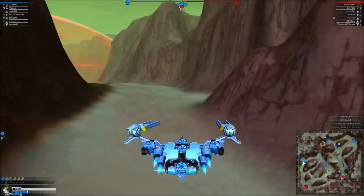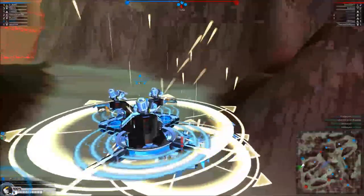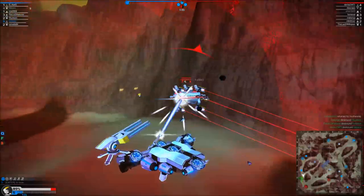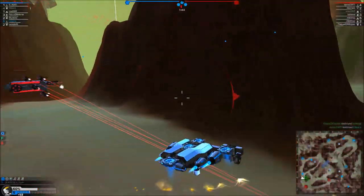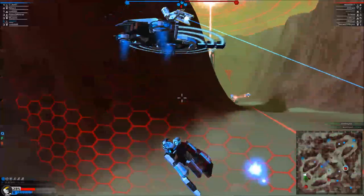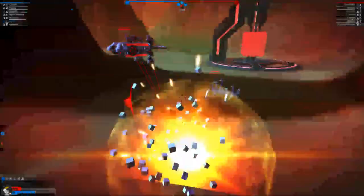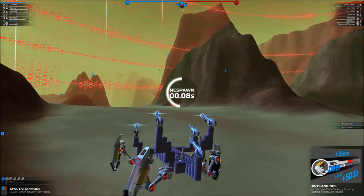GG. SMG tank spotted. Plasma cruiser spotted. Do I get another fray kill for you? Thanks. Medic hover spotted. Your right fusion tower is under attack. I think Zaya is dead. Your left fusion tower is under attack. Only a 12-second respawn. I think I've killed like three or four people.